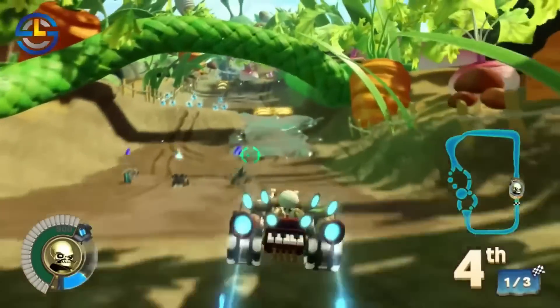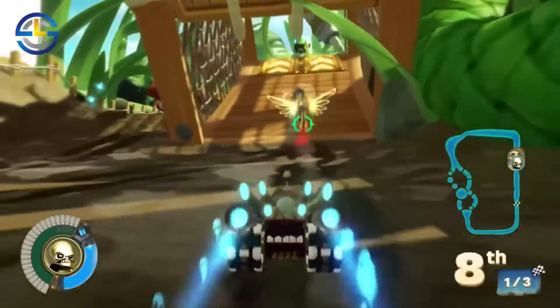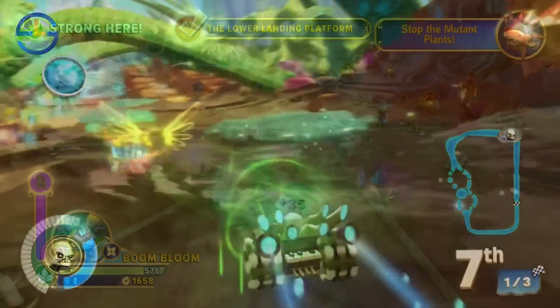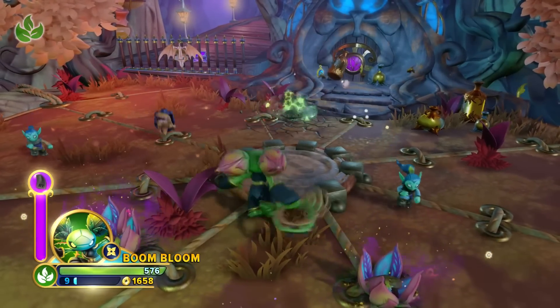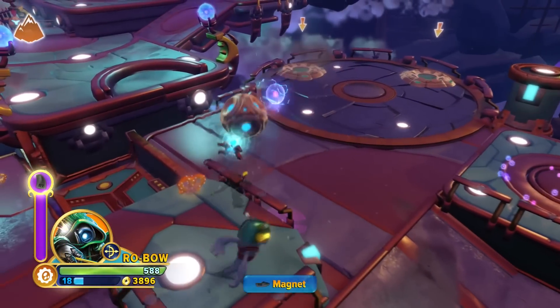In Superchargers, we did get expansion packs, but they weren't for levels — rather, they gave you new racing arenas. There was the Wolfgang Air Cup, the Golden Queen Sea Cup, and the Count Moneybone Land Cup. And finally, Imaginators had the most level packs with 5: the Enchanted Elven Forest, Griffin Rock Observatory, Thumping Wumpa Islands, Cursed Tiki Temple, and the Lost Imaginite Mines.